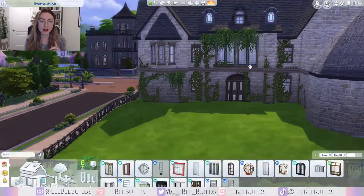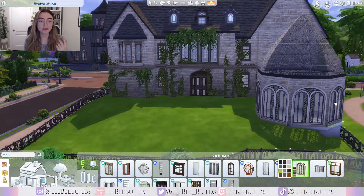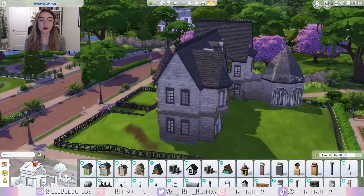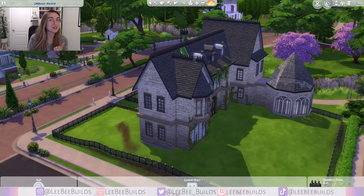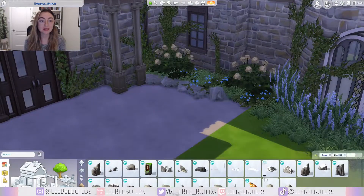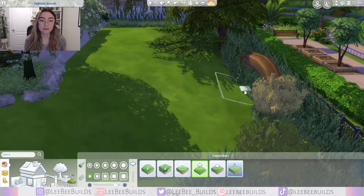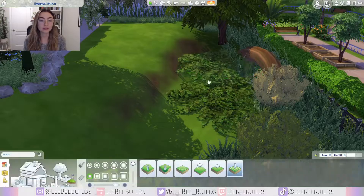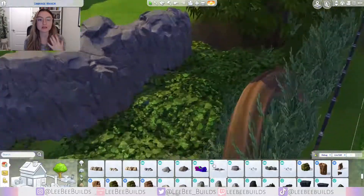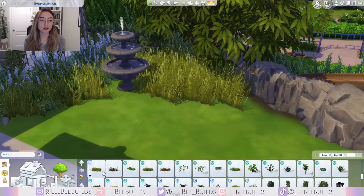I would recommend those packs — I don't have them, but I think those are the ones people use. However, if you want to do something more like this build, where it's kind of a manor that's been run down over time, probably because it's haunted and the people moved out, then I used a lot of Discover University in this build — it's a really good pack for that. Realm of Magic is also a really nice pack for doing this as well. Those are my recommendations for this style of build, in case you were planning on getting some new ones in a future sale. I think I used some Get Together as well on the outside.